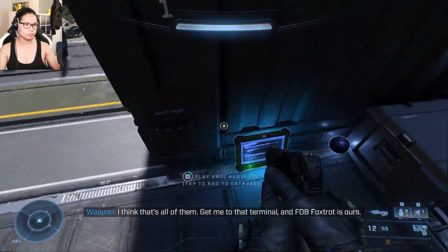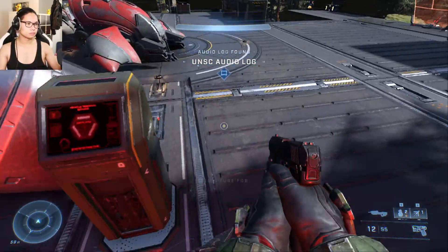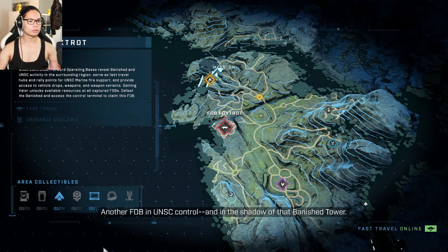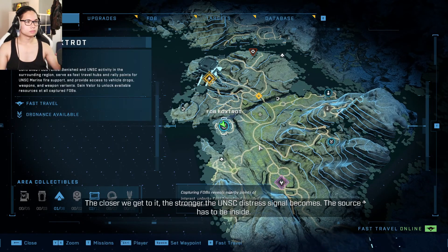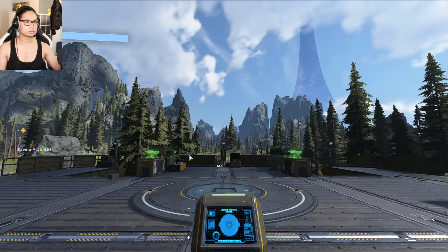Get me to that terminal and FOB Foxtrot is ours! Another audio log. Another FOB in UNSC control — let's go. We're standing in the shadow of that Banished tower. The closer we get to it, the stronger the UNSC distress signal becomes. The source has to be inside.